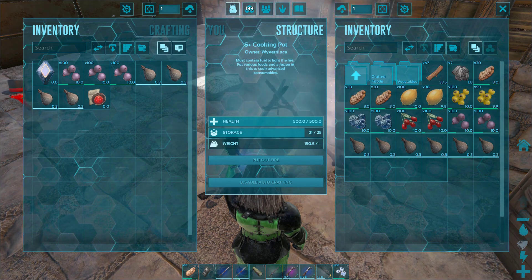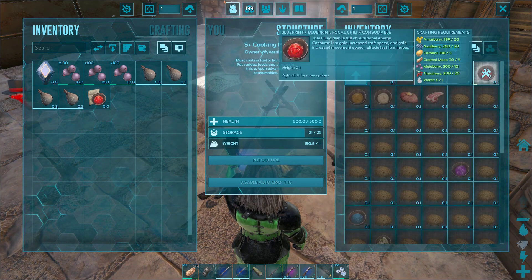Place all of these inside the pot and light the fire. With the S+ mod cooking pot, you will be able to see the cooking progress.